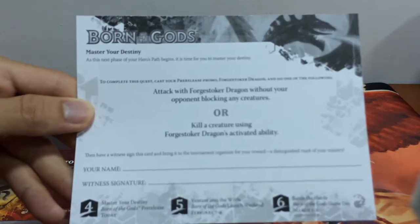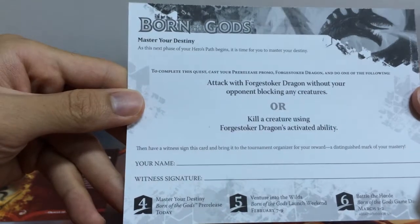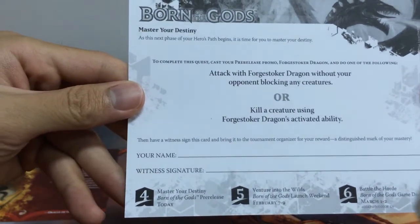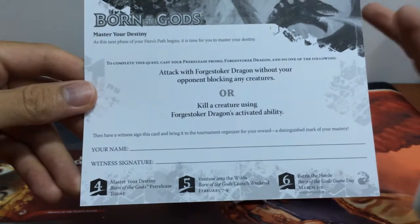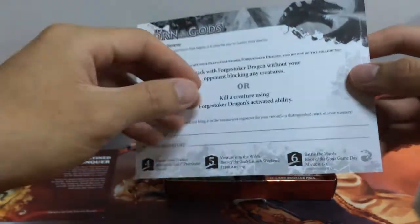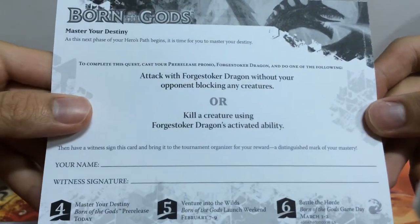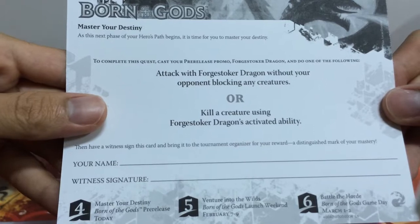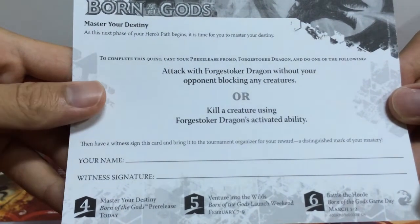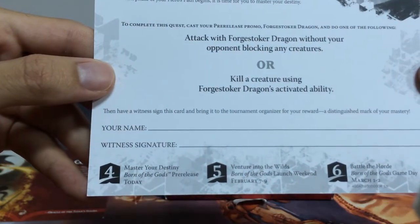There's like a side quest when you play at the pre-release. If you fulfill both of these, you'll get some reward — I think it's like a badge or something. For the red pre-release kit, your quest is to attack with Forge Stoker Dragon without your opponent blocking any creatures, or you can kill a creature using Forge Stoker Dragon's activated ability. You'll need to have a witness sign this card and bring it to an organizer for your reward.